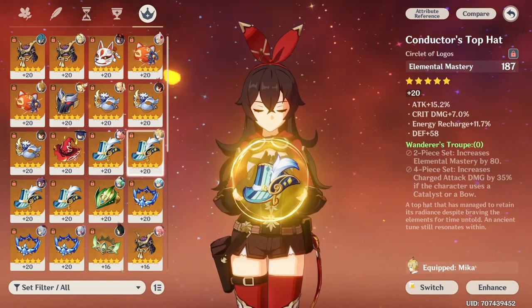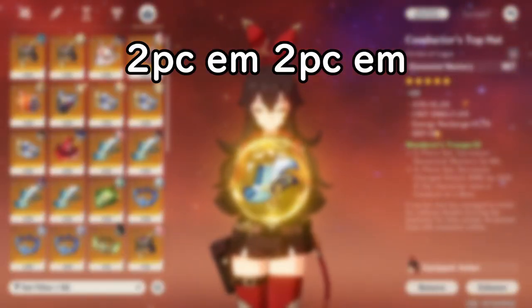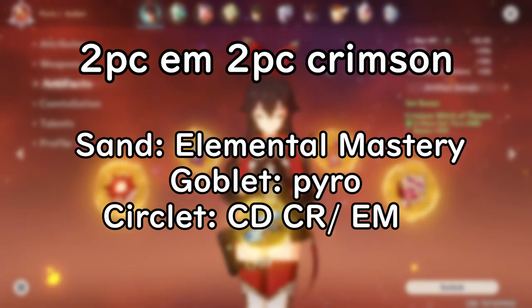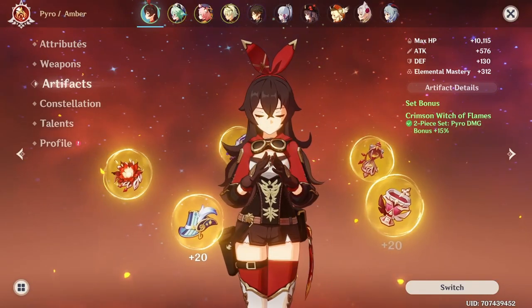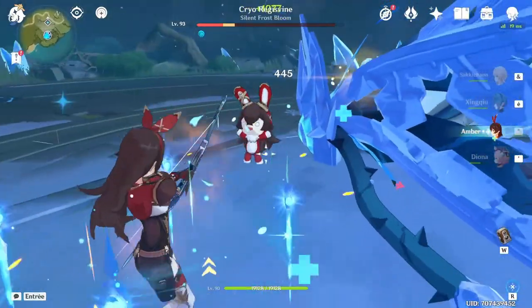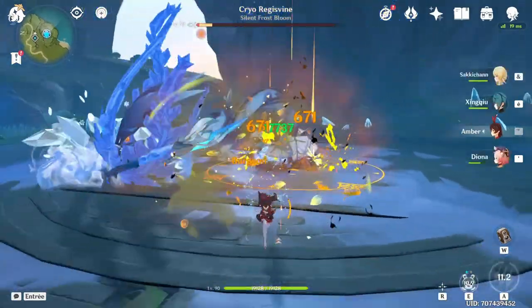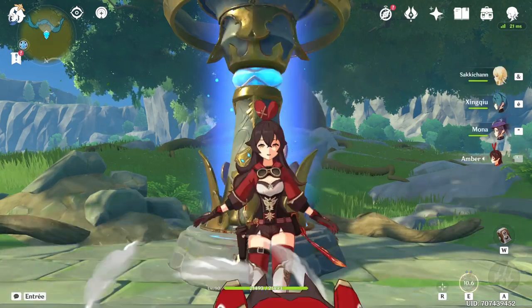Burgeon Amber — honestly, I never tried it, but I'd say go with a 2-piece Elemental Mastery and 2-piece Crimson, or 2-piece and 2-piece Elemental Mastery. With Elemental Mastery, Pyro Bonus, and Crit Rate or Crit Damage or Elemental Mastery as the main stats. For substats: Elemental Mastery, Crit Rate, Crit Damage, Energy Recharge. For the weapon, the Favonius Bow and the Stringless are the best choices. She'd be played with Nahida — you can't really go without her — Xingqiu or Nilou, Layla or Diona, and Amber. Enjoy dealing damage. Now you can tell your friends that Amber is actually good, if you have money, constellations, friends, and spend your whole life building Amber. Thanks for watching, subscribe if you enjoyed, and bye!